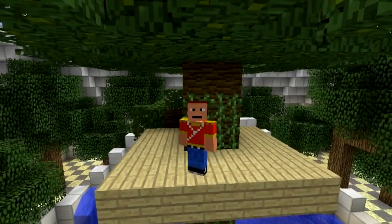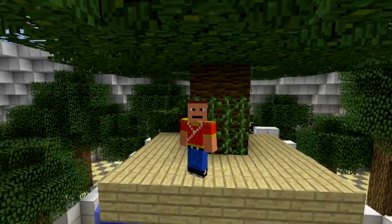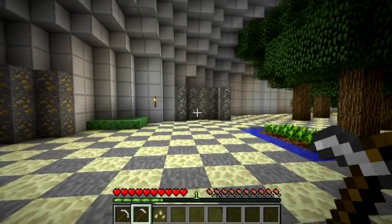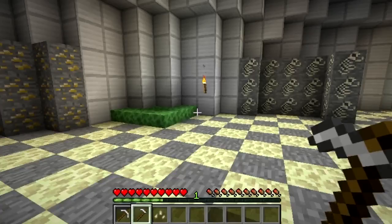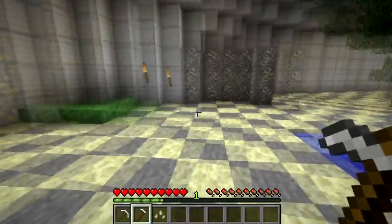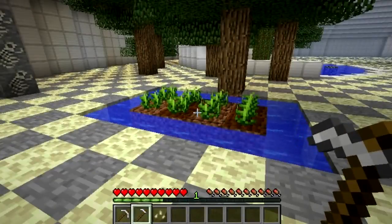Welcome guys to episode 411 of Minecraft and I'm using the Peaceful Pack mod. This mod allows you to play Minecraft peacefully and get all the items that a mob would normally give, and actually allows you to create TNT and all sorts of different stuff using string, without fighting any mobs.